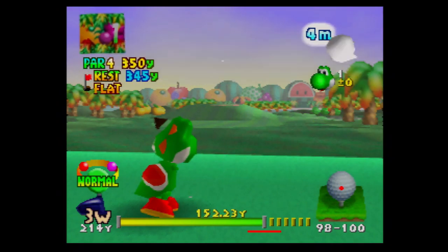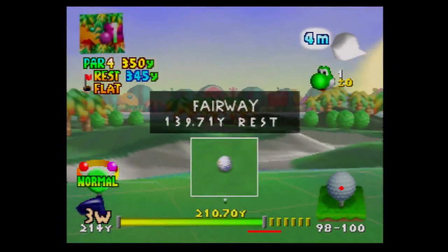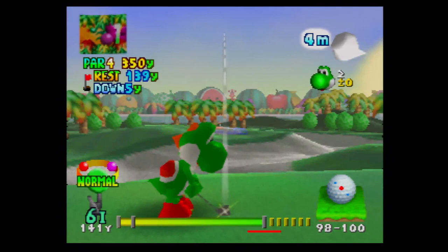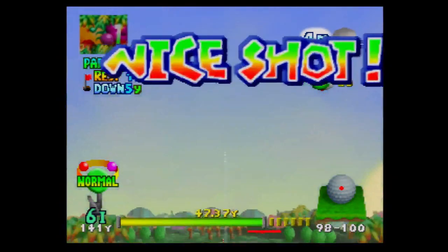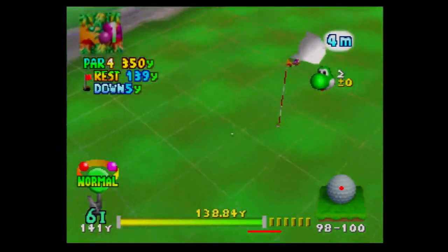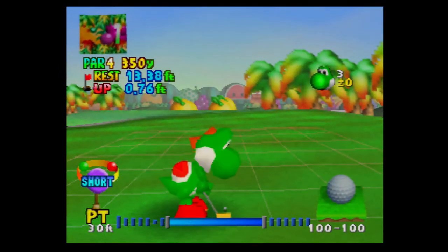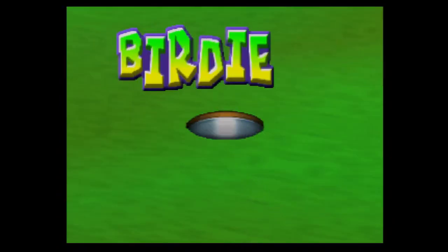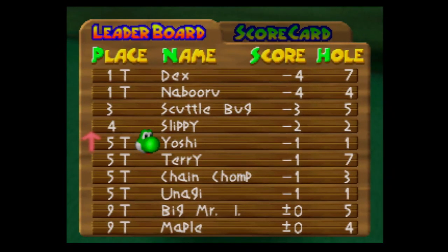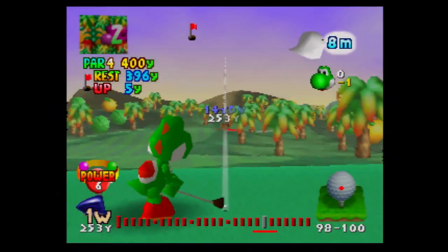They throw some wacky courses after this, and we only have two tournaments left after this. It's 139 yards and that should go on the grain. It's actually pretty close to the hole — there's a little hill though. Two more birdie badges and we got a new character. Hole two is a par four, so let's use a power shot.